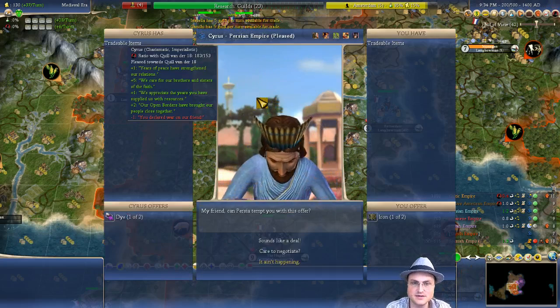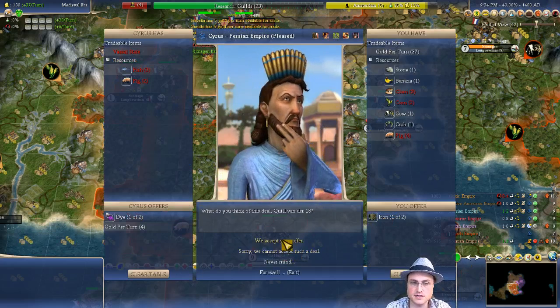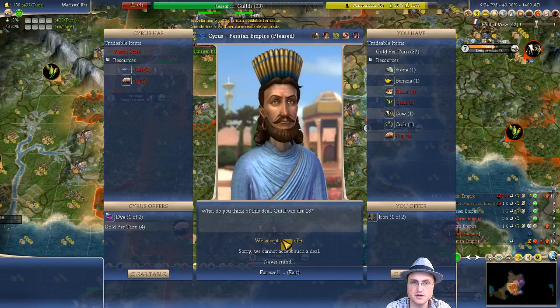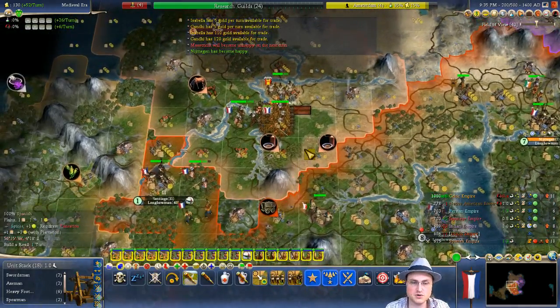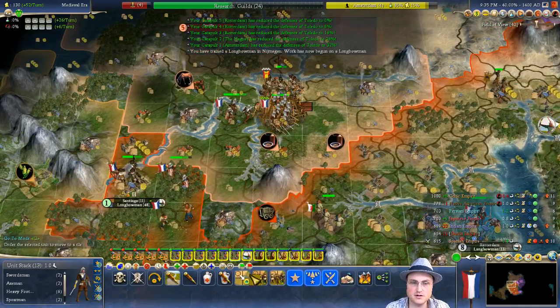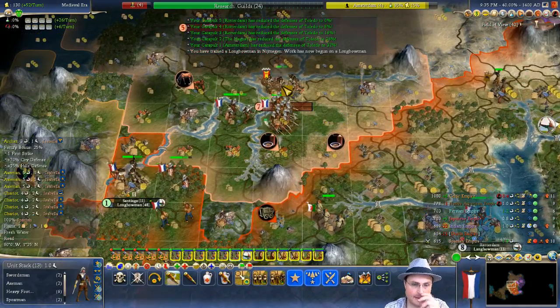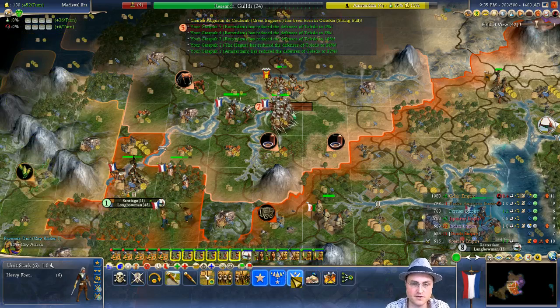Apostolic Palace — happiness would be good. Plus one happiness everywhere — yes, please. Giving iron to a friendly guy — I'm okay with that. Bombard. Our combat odds are pretty good even without softening them up first.